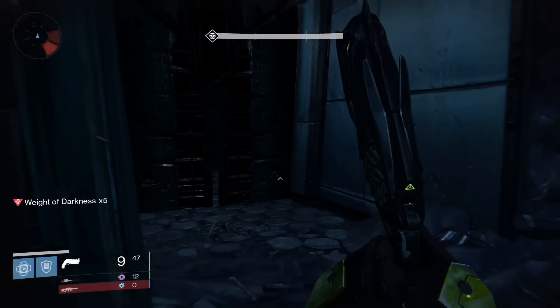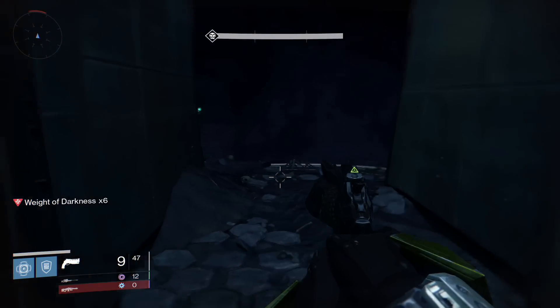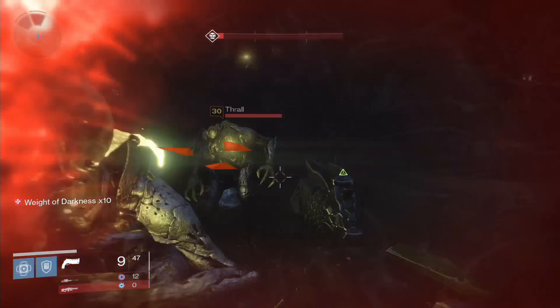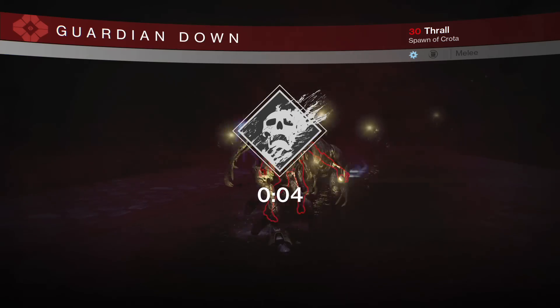Now the chest will not always spawn here, and if it doesn't, either kill yourself with a grenade or let the thralls get you. Some people have said if there is a light above the door it means the chest is in there, and if there is no light, there is no chest. I have had some clan members that have found chests inside doors that have no light above it, so take the extra 10 seconds and go inside the door.